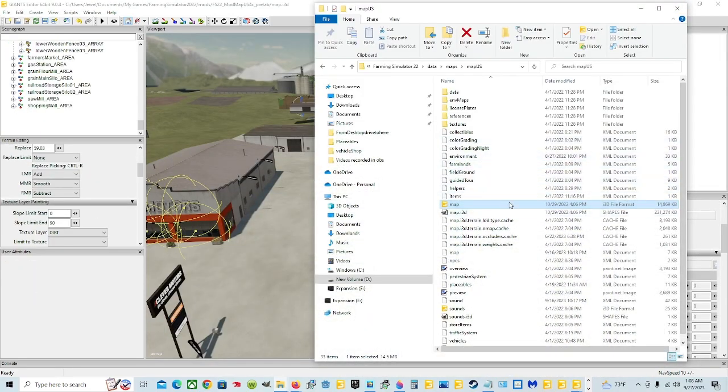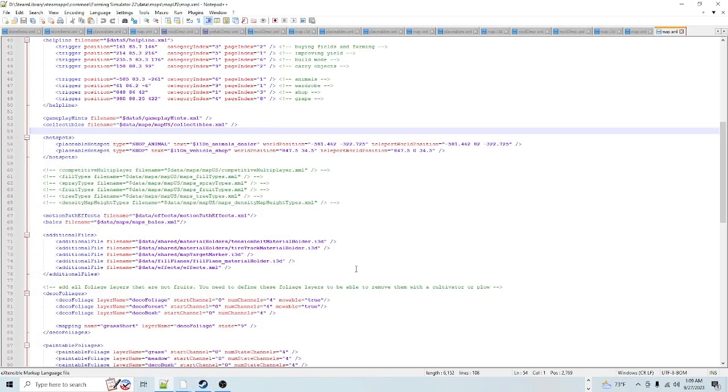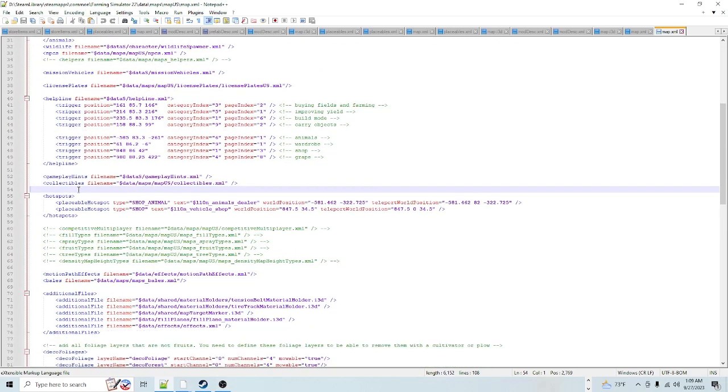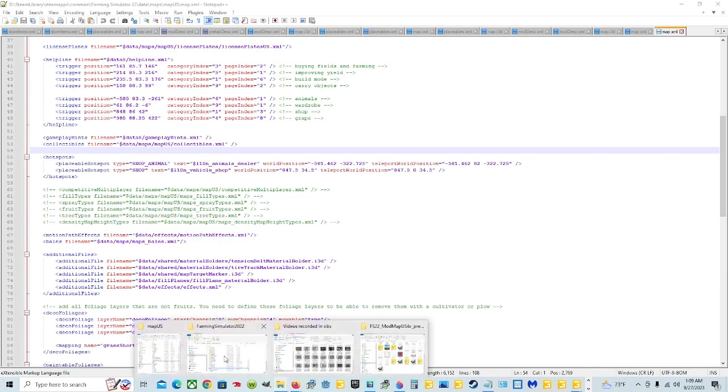Also, since this was already open, you can go ahead and get your map information if you don't already have it. Your map XML is here in the same area you just went to: Data, Maps, Map US. You're going to right click on it and open it with Notepad++. You're going to find the hotspot and shop entry. Here's the shop — you're going to scroll down from the top until you see hotspots and shop, and that's in the US map. It's not in some of the other maps.